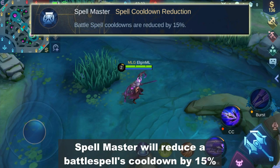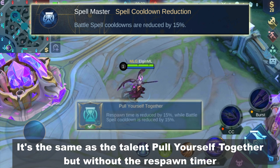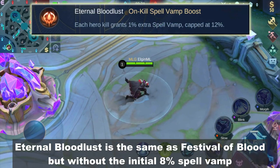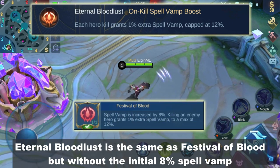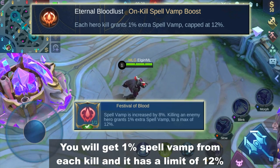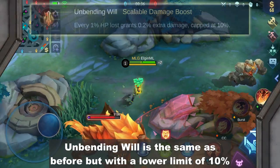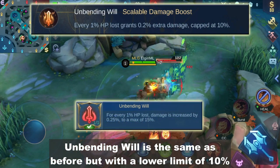Spell Master will reduce a battle spell's cooldown by 15% — it's the same as Pull Yourself Together but without the respawn timer reduction. Eternal Bloodloss is the same as Festival of Blood but without the initial 8% spell vamp; you get 1% spell vamp from each kill up to a limit of 12%. Unbending Will is the same as before but with a lower limit of 10%.